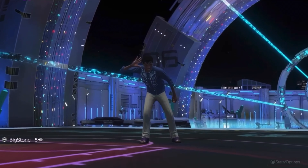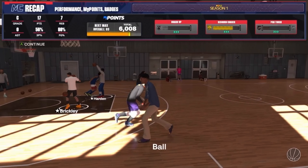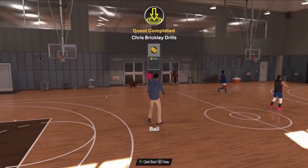My player is loving it — blowing kisses and stuff. The second park game went pretty well. After playing a little bit of park, I went to Chris Brickley's gym and did the 3-on-3 scrimmage, which gave me 750 VC just for winning the game — another 750 VC to add to the total.